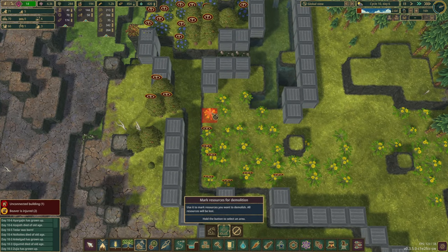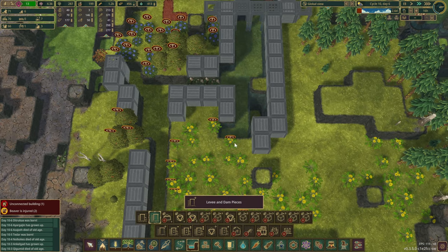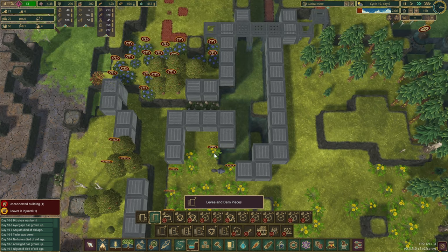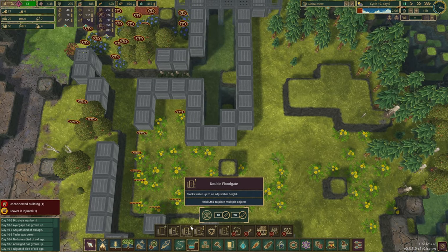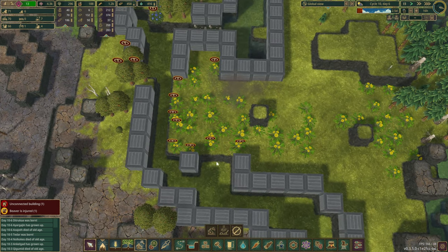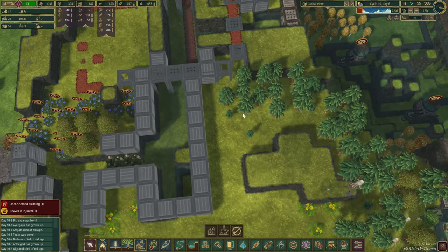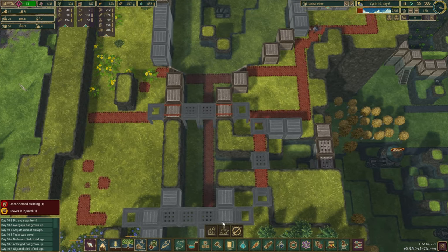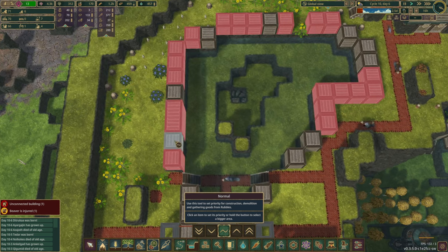It seems some of these flowers have started to expand again, so we might have to be pretty quick about this. It's not really ideal what's happening in here. We might close it this way instead. I don't want to lose all the green space in here, of course. The rest — I don't think we have the range just yet. We should probably do the access first; I think that will be smart.